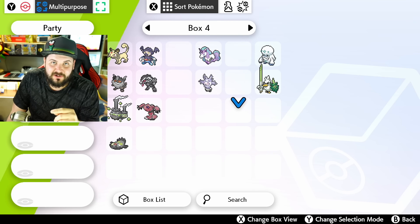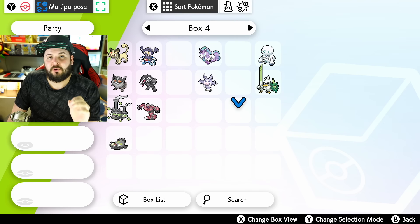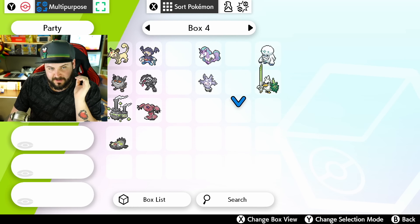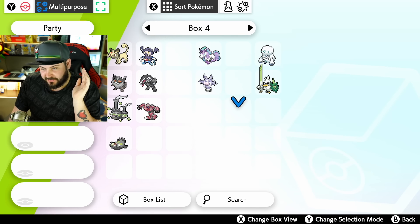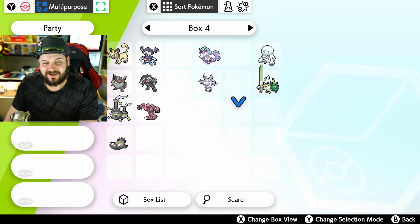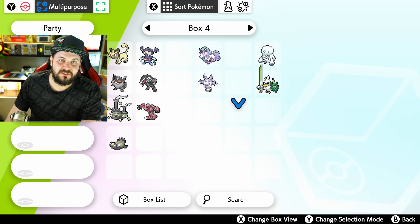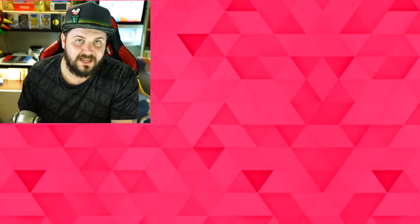Well there you have it — every single Galarian form, including Kantonian Persian, in Pokémon Sword and Shield: their evolutions, how to get them, and how to find wild encounters. This video took almost two hours to record. If you learned something new or found this video useful, hit the thumbs up button. If you're new to the channel, be sure to subscribe and turn on notifications. Until next time, Austin John out.